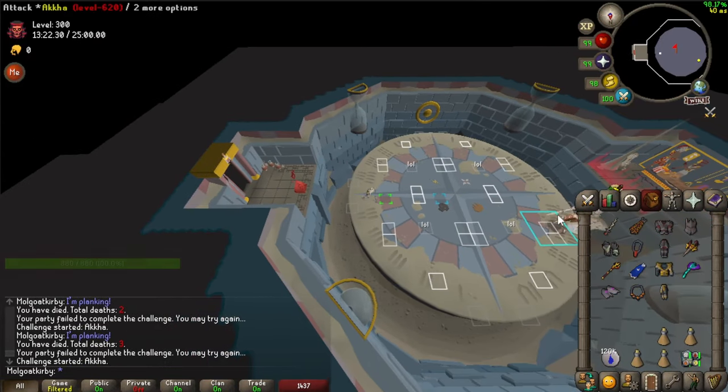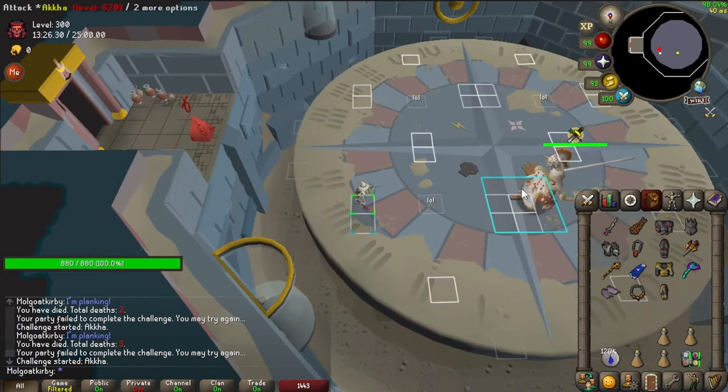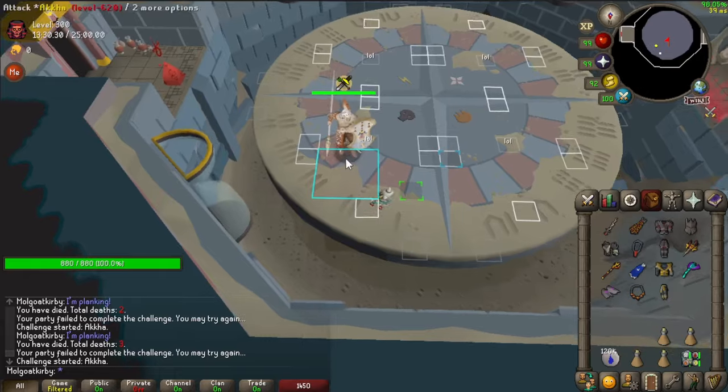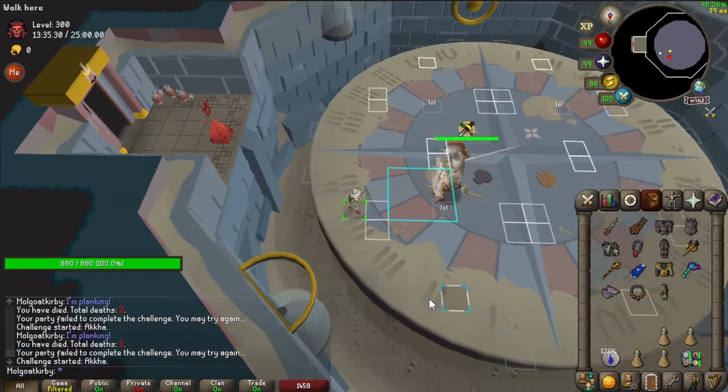Welcome to my quick guide on Barterfly Akka in Leagues 4. We will be showing a very easy 3-tick method, as well as some more advanced 2.25 and 2.42 tick methods for the adventurous gamers out there. These methods are designed around using the original Barterfly tiles to keep things simple.